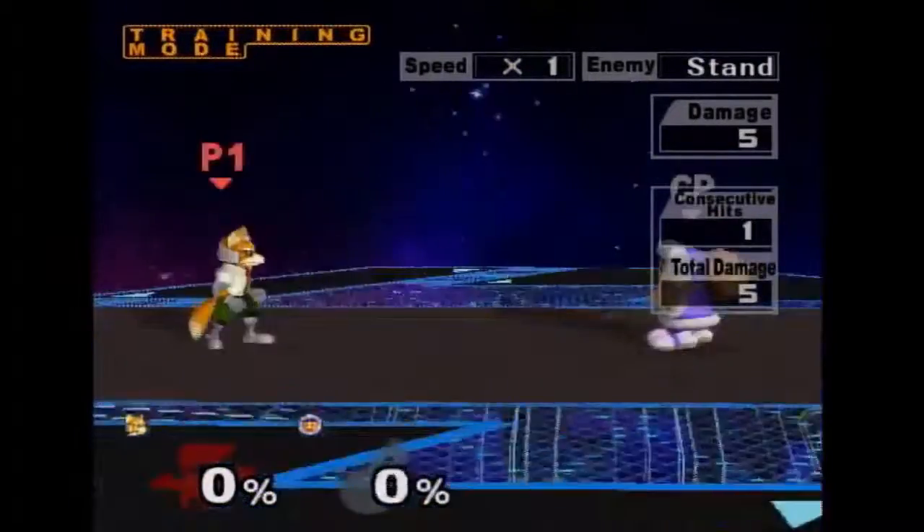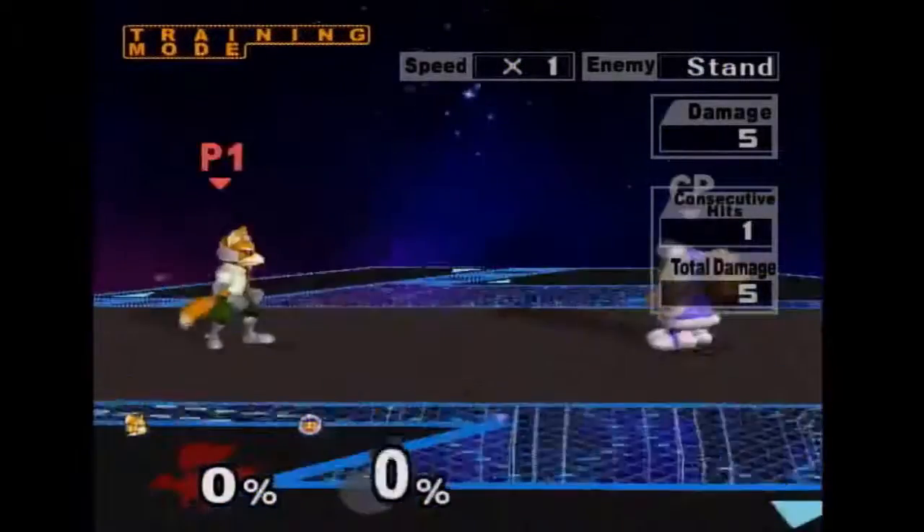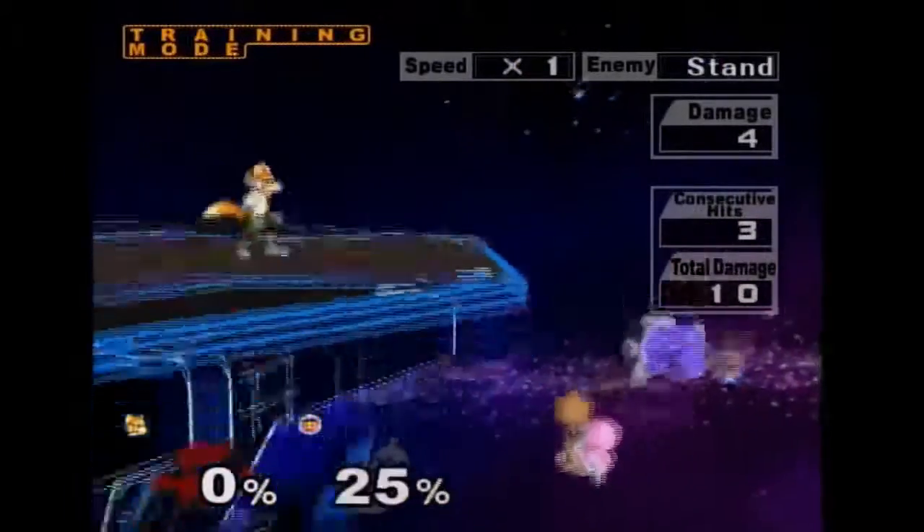This is just a waveshine down tilt punish. Basically, waveshine into down tilt will always connect on Nana because she always does the same action out of the shine. So it would always true combo off her range.